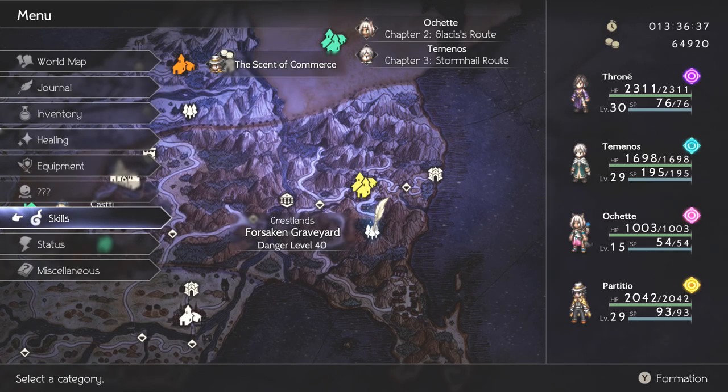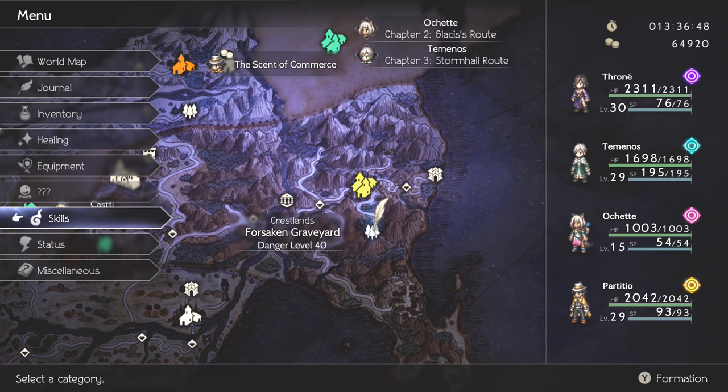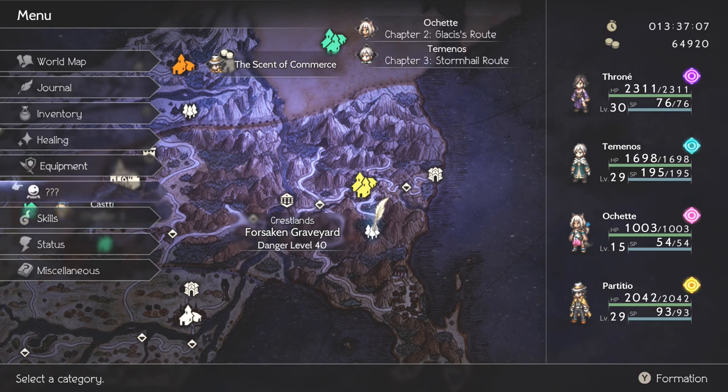Any other character that you want to switch out — don't fret, there is plenty of wiggle room. The weaknesses of this boss are weapons or elements that are available to every character in the party one way or another, so feel free to switch out any of them. Just make sure you have Particcio on your team. Temenos is almost as essential, simply because he's a cleric — he can heal people and revive people without needing to use up your items.